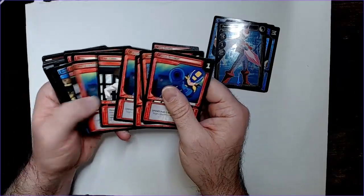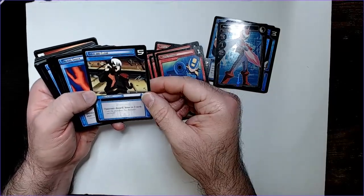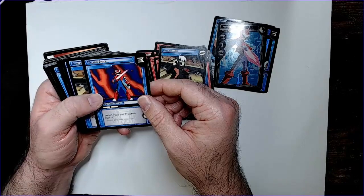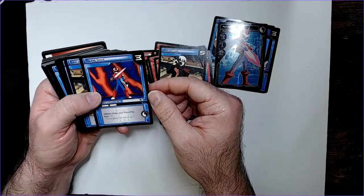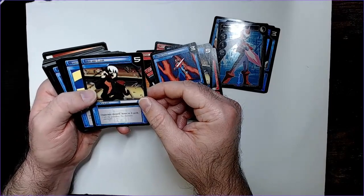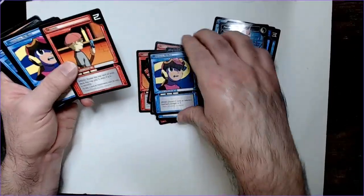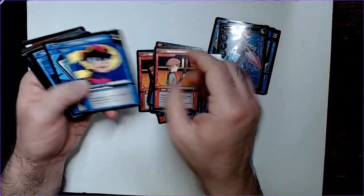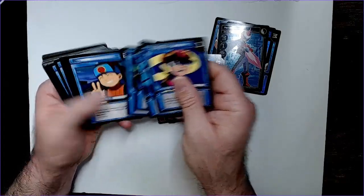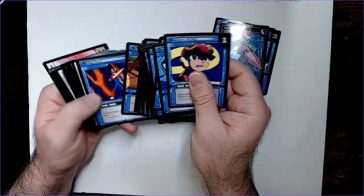You have a bunch of resource cards — you have to spend them to do things. You also have event cards: discard down to three cards, make your program blast minus one, and Loud and Clear — put discards down. You have another rider here, and a cancel card to discard and cancel a battle chip.